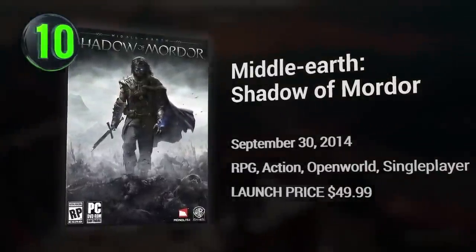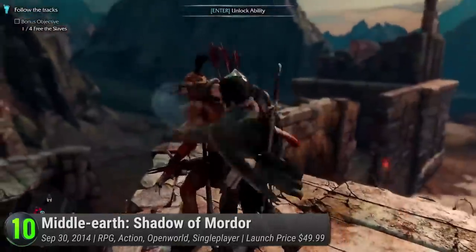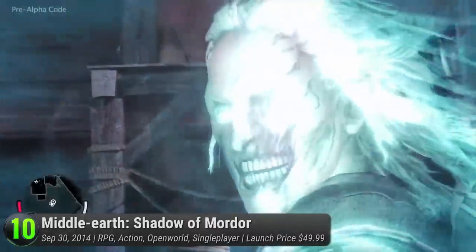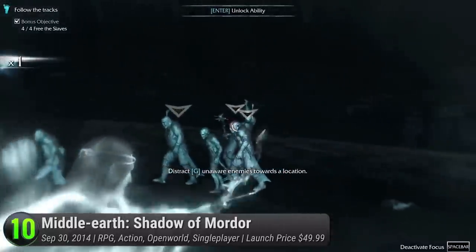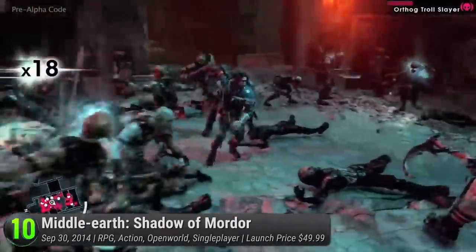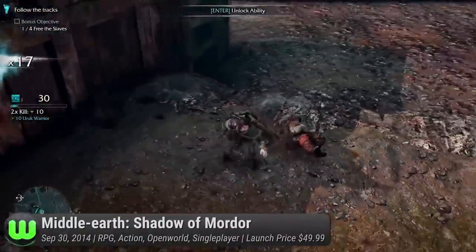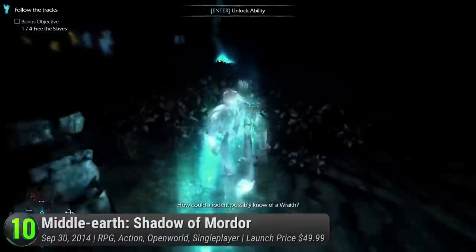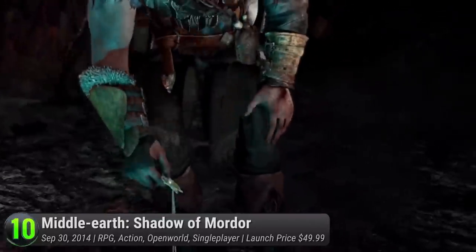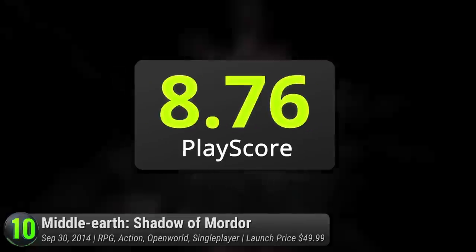Shadow of Mordor — the only good LOTR game released during this generation. With Shadow of War coming, let's return to the game that started it all. Witness an unwritten story about a ranger seeking revenge from the men responsible for his family's death. Before there was Frodo and Sam, there was Talion and Celebrimbor — two different beings with one goal: stop Sauron. This hack-and-slash game dazzles with fast-paced combat and slick, brutal animations. Shift seamlessly into Wraith mode with Celebrimbor's abilities or go on a rampage riding a Caragor. It was well received for its surprisingly addictive gameplay and unique Nemesis system, though it suffered from a weak story. It has a PlayScore of 8.76.